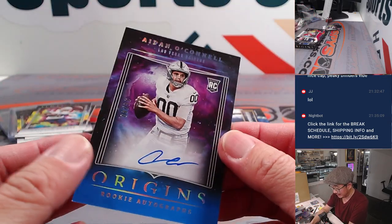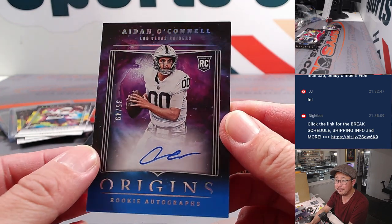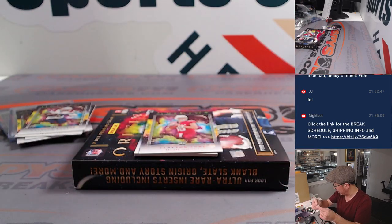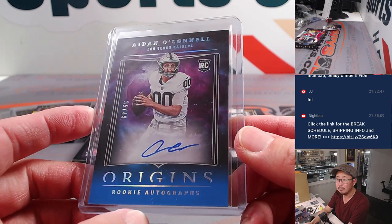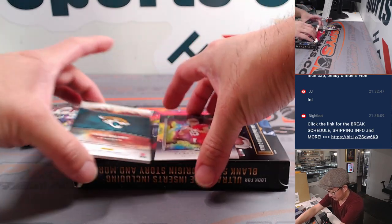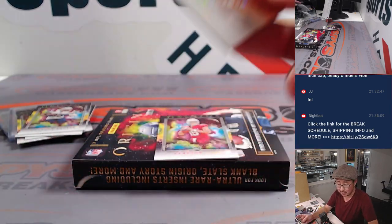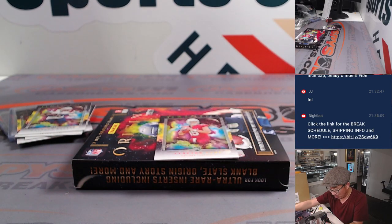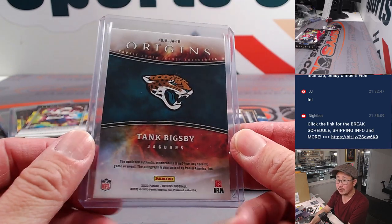And there's Aiden O'Connell — nice time to get this, 35 out of 49, Origins rookie autographs. He's going to get the starts the rest of the way, so hopefully he does well. That goes to Kevin M., who got the Raiders straight up. And back here, Tank Bigsby, rookie jersey and autograph for Jacksonville — a little ding right there, but Jaguars. It's not numbered, so it's going to be part of the non-numbered group, winner take all.